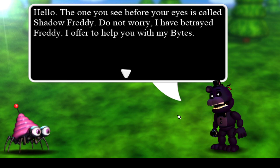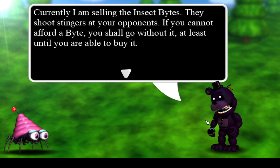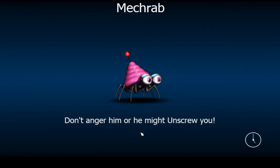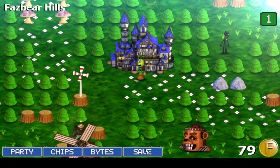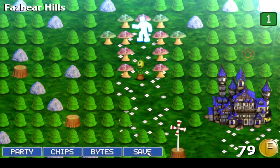So what about you, Shadow Freddy? What is up with you? Hello — the one you see before your eyes is called Shadow Freddy. Do not worry, I have betrayed Freddy. I offer to help you with my bites. Currently I am selling the insect bites — they shoot stingers. If you cannot afford a bite, you shall go without it, at least until you are able to buy it. Who the hell is fishing? I need to go fishing. I need it now. Who has the fish? Who is fishing? I want to make sure we can't go anywhere secret.